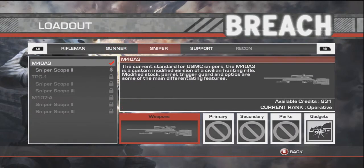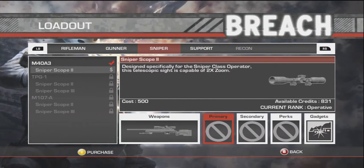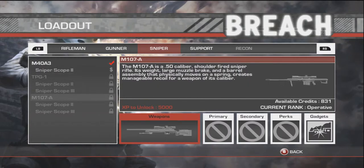Sniper: M40 A3 — beast — with a sniperscope, which is pretty much like Barrett zoomed. TPG, same things. M107A, which is pretty much like the Barrett — just the M107. So if it's not a Barrett, don't get those two mixed up.